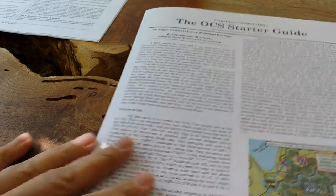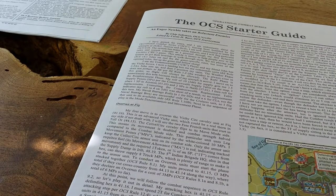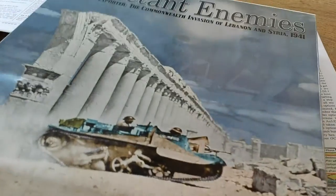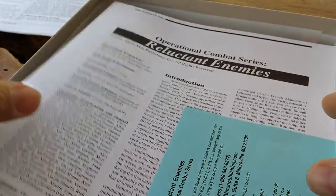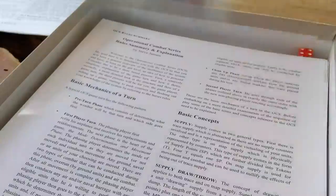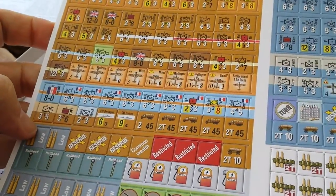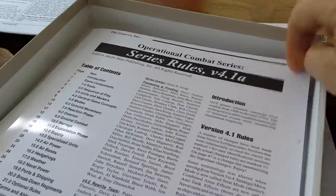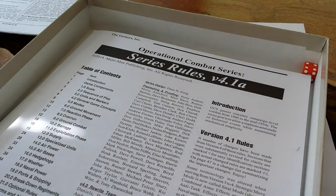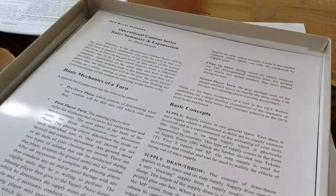I don't want this to go too long, but I'll pop it up so you can have a look — it's the OCS starter guide from Reluctant Enemies. And I'll give you a quick peek in the box: you've got the rules, there's a map, and here are the counters — just one counter sheet. There are some informational charts and bits and pieces, the usual stuff you'd get with the game. So there you go. We'll talk to you soon. Bye.